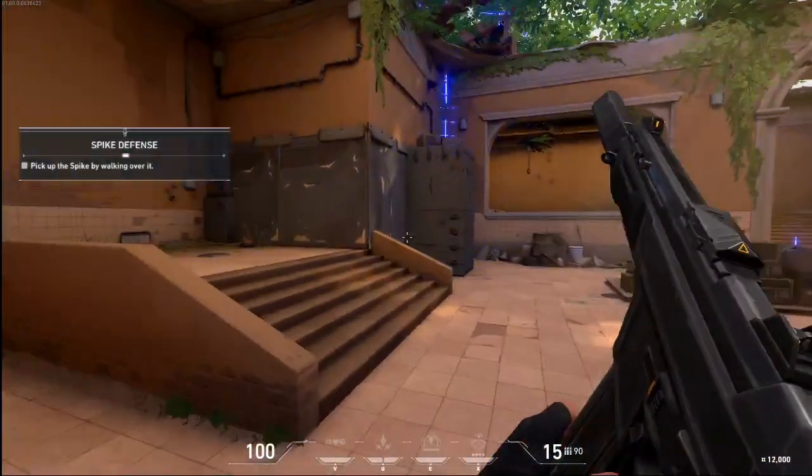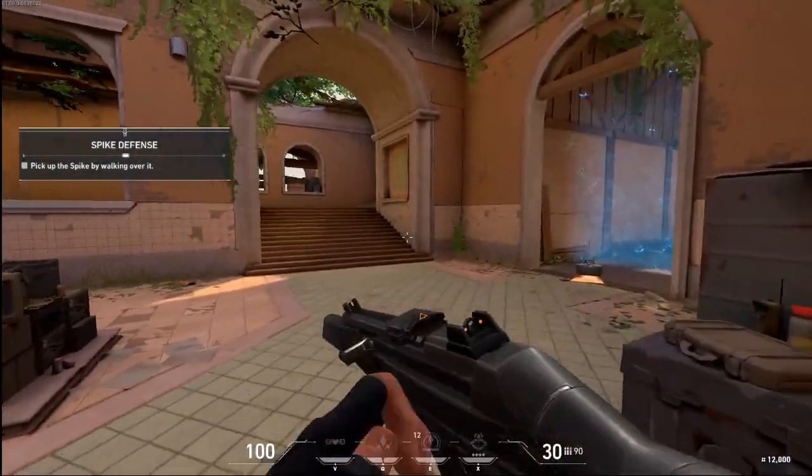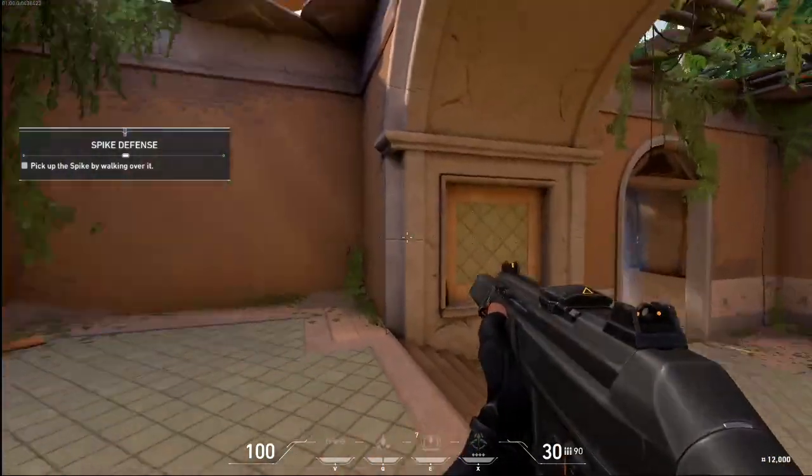Up ahead is a device called the spike. It's how the enemy steals our radionite. Attackers try to plant it at key sites, and defenders try to stop them.